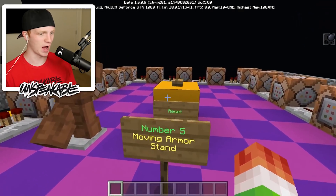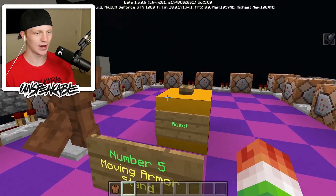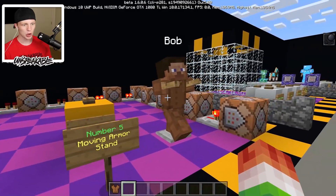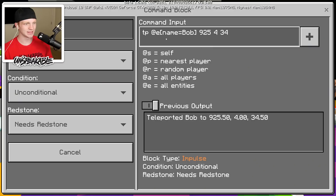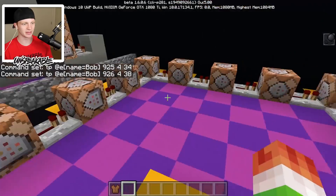Our next command block creation is number five: the moving armor stand. I hit reset to make sure it's fully reset, and then I press the start button. It basically teleports the entity named Bob — this guy right here — so it just TPs it around. That one's actually not hard to make.